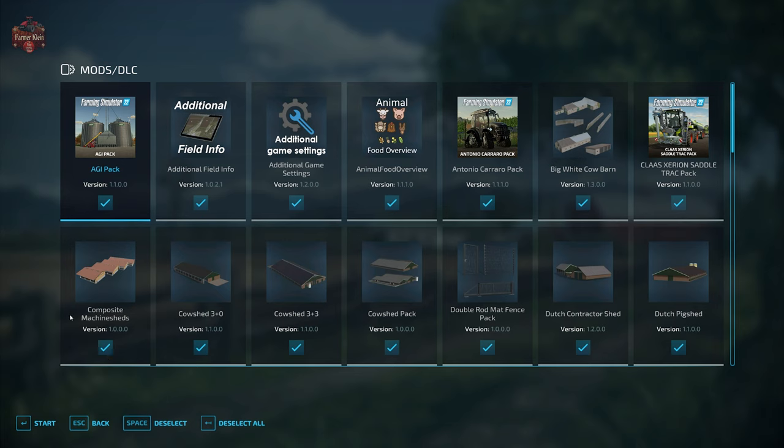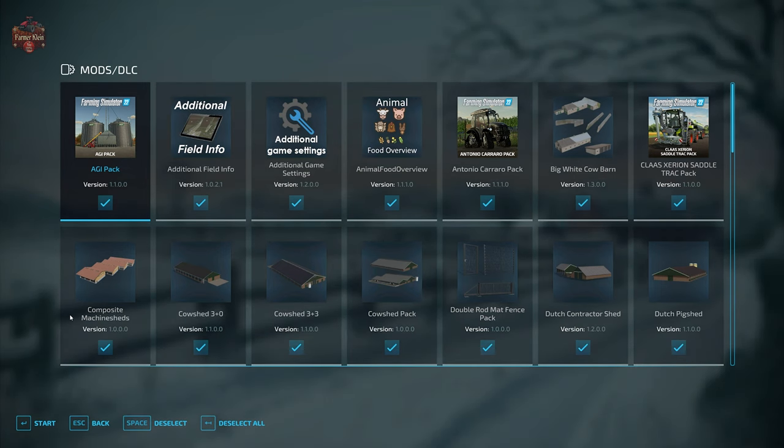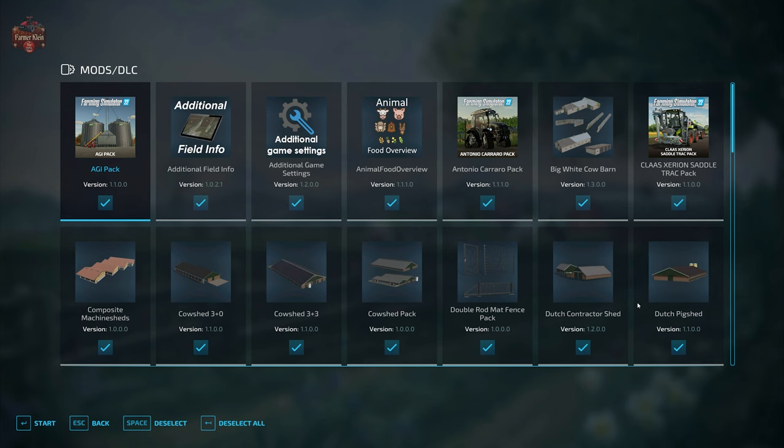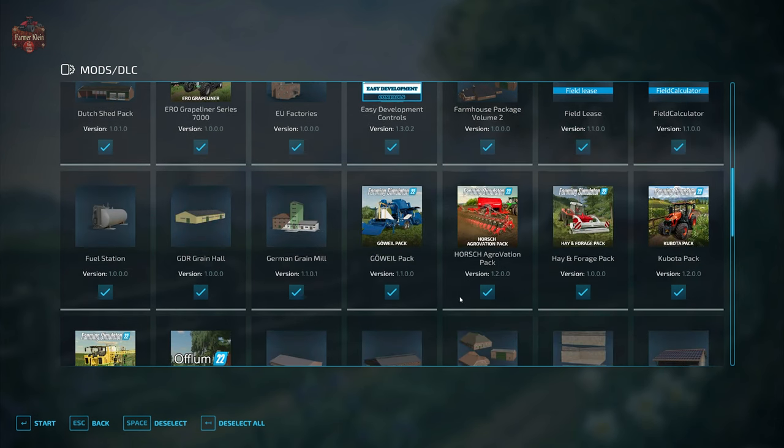This map has an absolute ton of required mods, and one of them is not on the download page listing. I'm going to point that out when we get to it, because this is extremely important if you want to load this map up on a multiplayer server — you need to know all of the mods required, because the multiplayer server does not give you a good error message if you don't have all those mods loaded. We are going to need: the big white cow barn, composite machine sheds, cow shed three-plus-zero, cow shed three-plus-three, cow shed pack, double rod mat, fence pack, Dutch contractor shed, Dutch pig shed, Dutch shed pack, EU factories, farmhouse package volume two, the fuel station, the GDR grain hall.